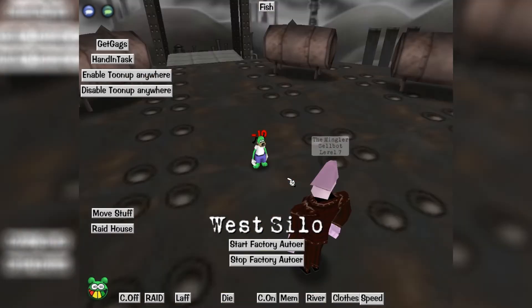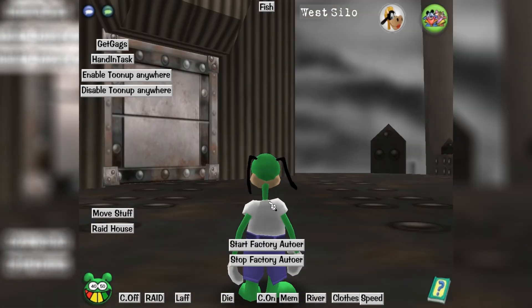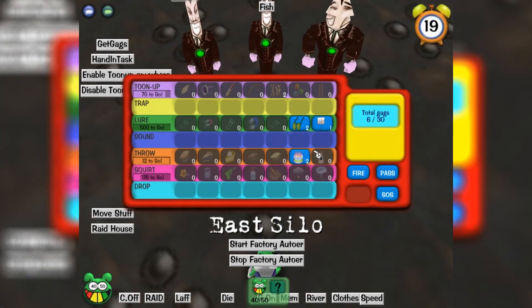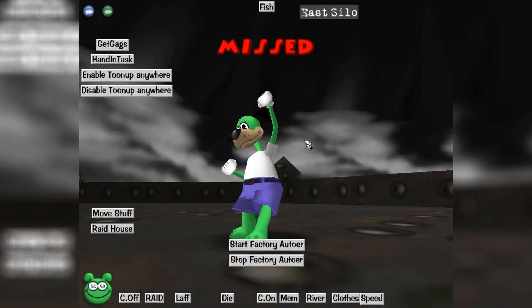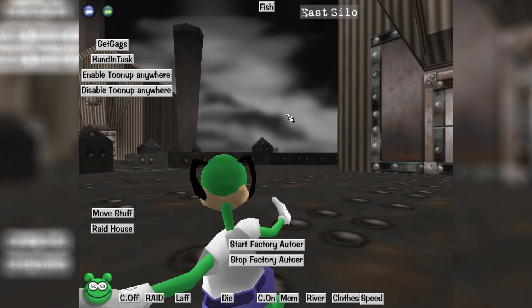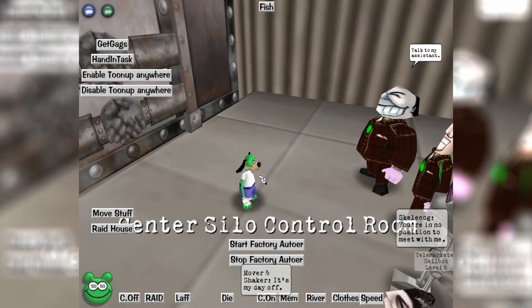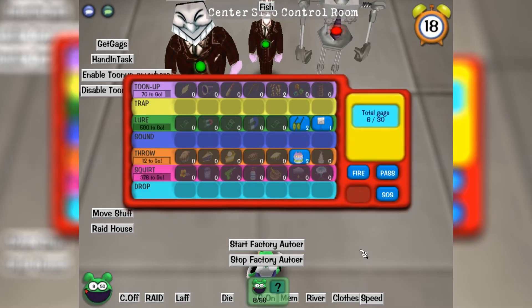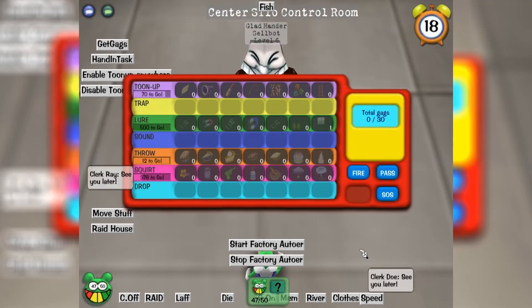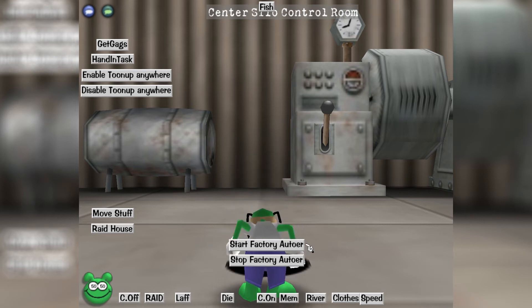And if it does die — which I could simulate, and I'll simulate that in the next run — if it does die, it will automatically work out where it is, gain life points, laugh, and then go back to HQ and start the factory again. And it continues to work until you definitely have max merits. So you could just leave this on all day — say you had the level 49 Mr. Hollywood to do, you can just leave it on. There he died. You could just leave it on all day getting those 5,500 merits or whatever it is.